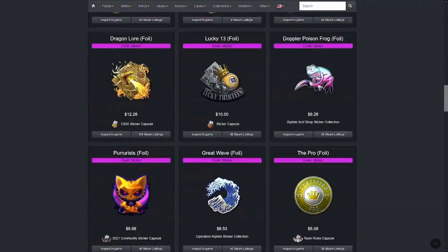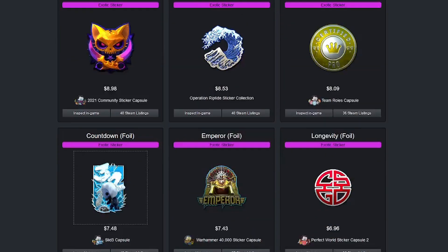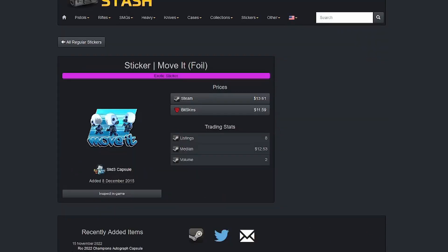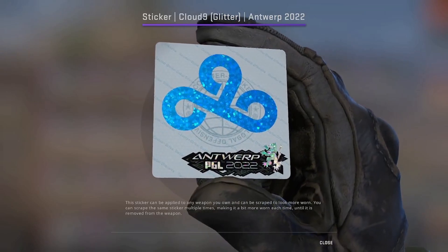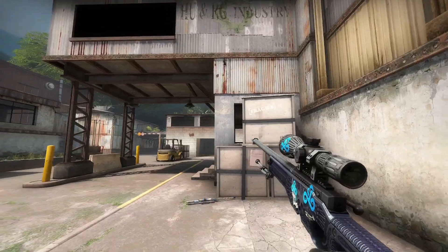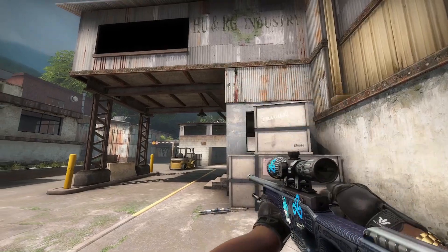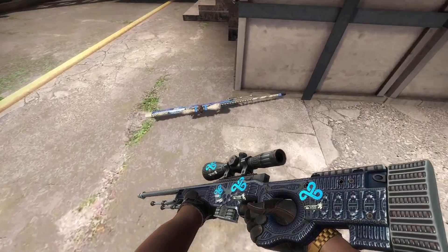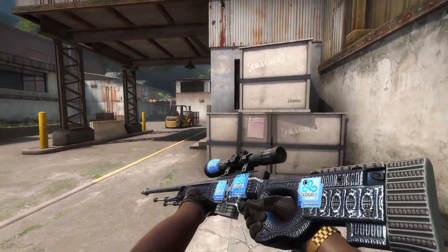Next, we need to find stickers. I decided to take a look at blue foils, hollows, shiny blue stickers — and what better team than Cloud9? If you want to put some Cloud9 glitters from the recent major or from Antwerp, this is how it would look in-game. Not too shabby, but you could go a little bit higher tier and try to make it look even nicer if you have a little extra cash.